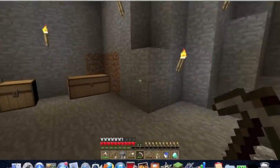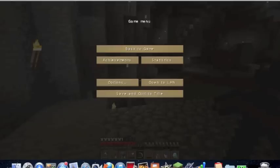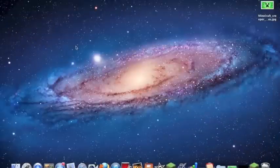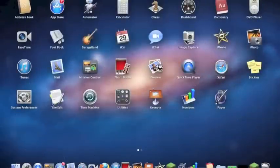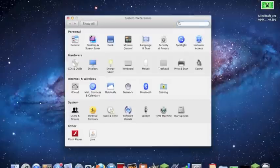So this is what happens when you try to press the F3 key in Minecraft — it simply doesn't work. What you want to do is go to Launchpad, or if you have System Preferences already in your dock you can just click that. For me I don't have it in the dock, so click System Preferences.